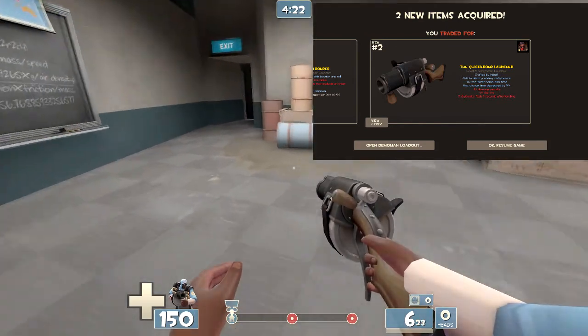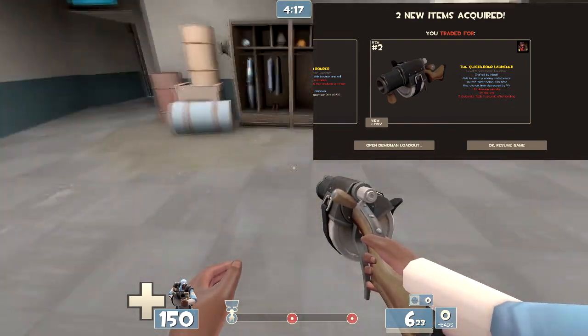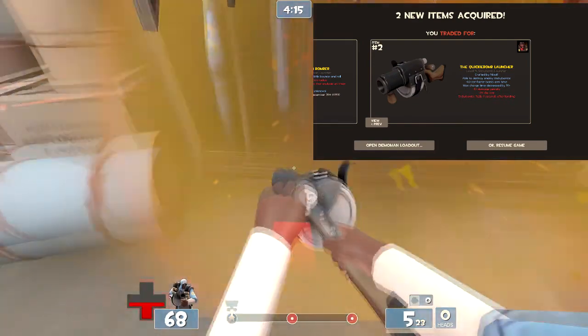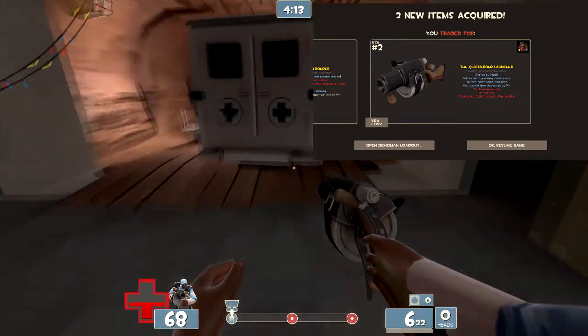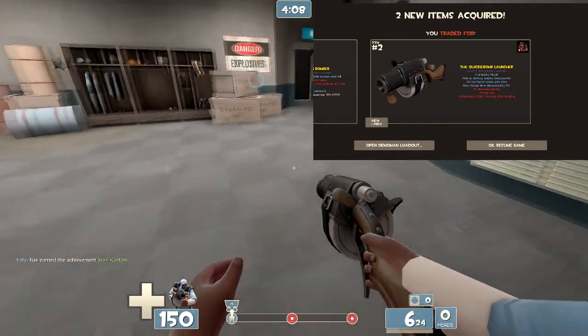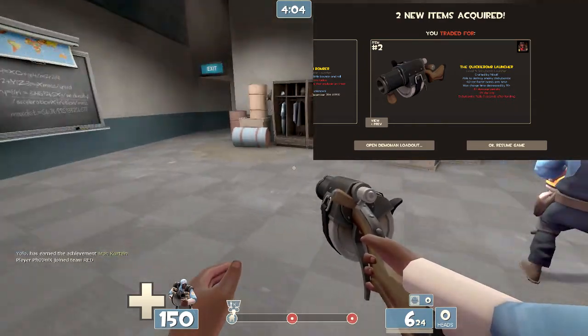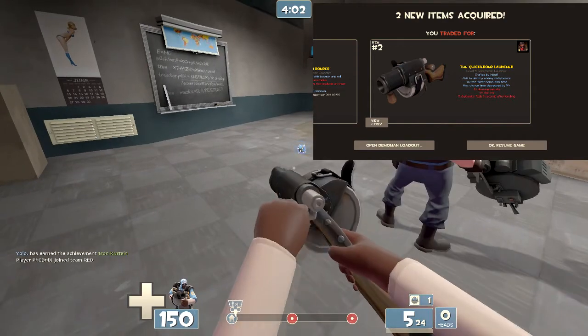The max charge time is decreased by 50%. There's a minus 15% damage penalty — I don't think so, look at this, look how much damage that did, that did tons. And the sticky bombs fizzle two seconds after landing, which means you have to be pretty quick — which is why it's called the Quickie Bomb Launcher. Look at this. Boom, it's gone.